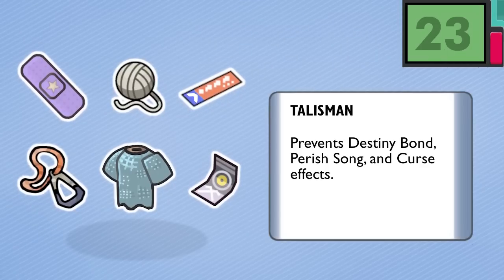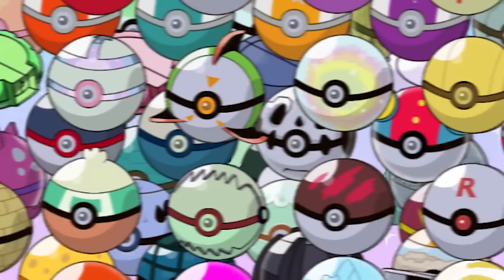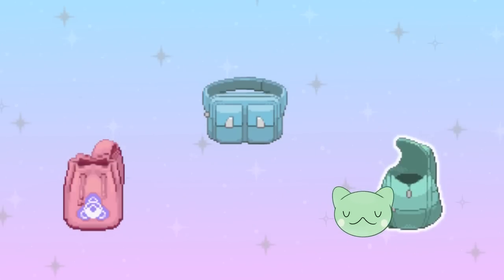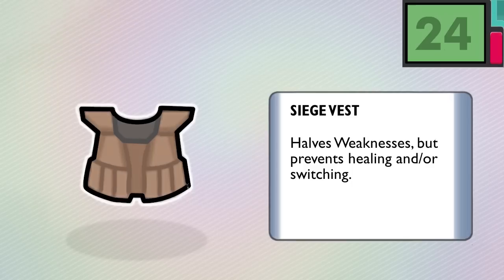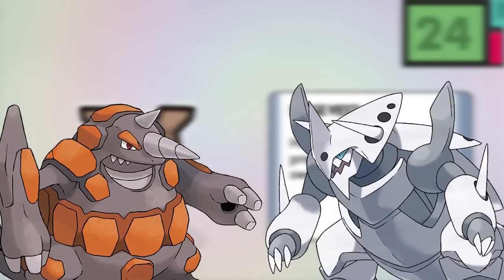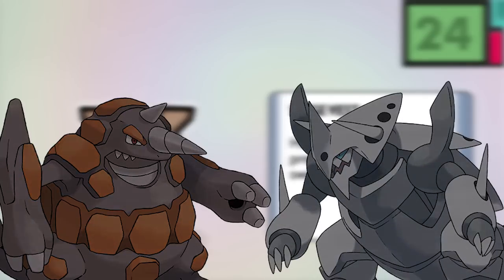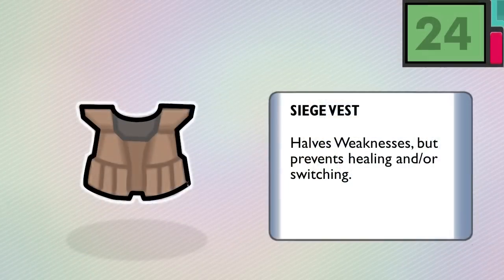Let's return to the basics and look at other items with other benefits. The effects of this final set apply simply when held, giving buffs to the base stats, moves, types, and even abilities. Number 24, the Siege Vest — the Siege Vest is a companion to the Assault Vest. It halves weaknesses in the absence of Solid Rock and Filter. As a trade-off, however, the wearer's health cannot go up — not by potions, Wish, self-recover moves, whatever — and or cannot be switched.